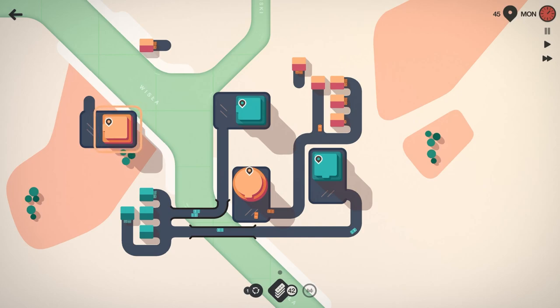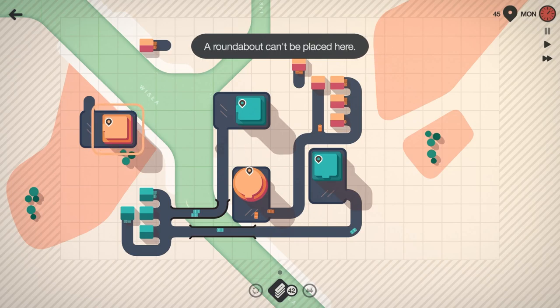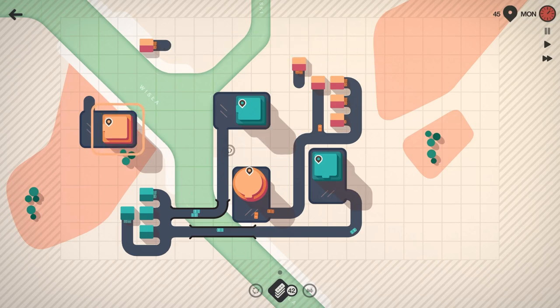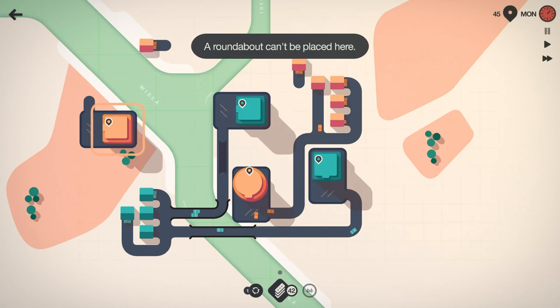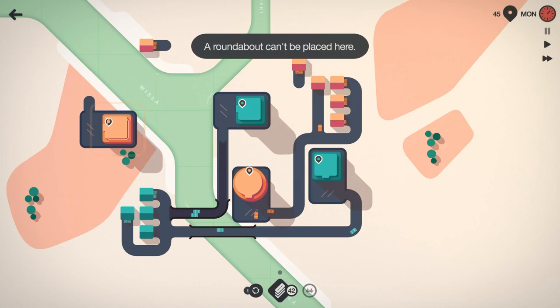Let's go ahead and take our roundabout and put it — it's not big enough there, huh? What if I delete this — let's try this — delete that bridge out. Can I put it in there now? No, still can't put it in.